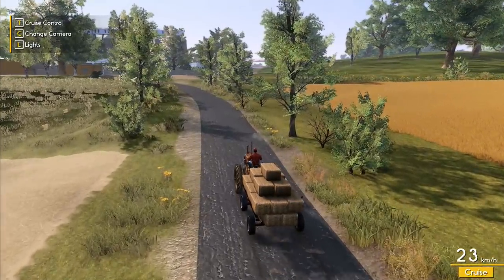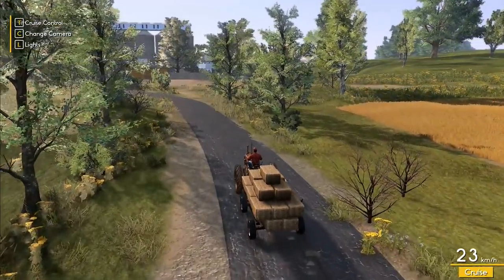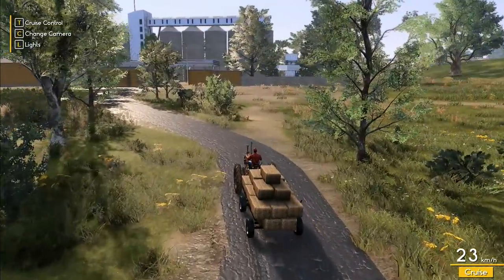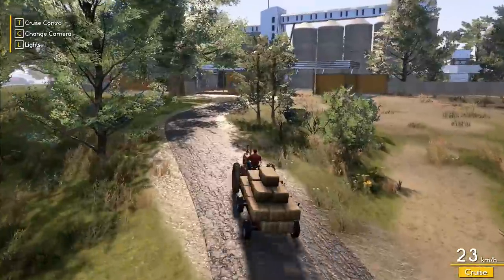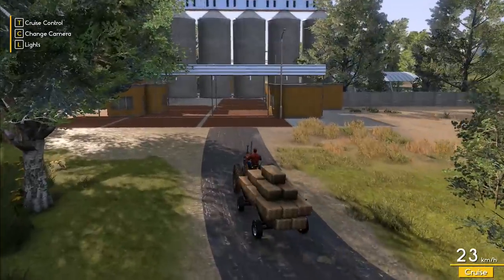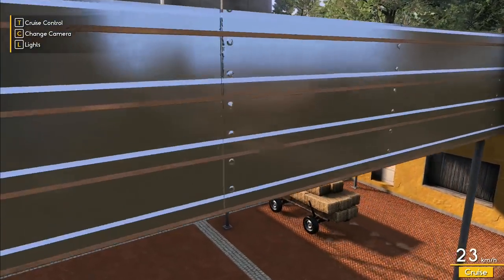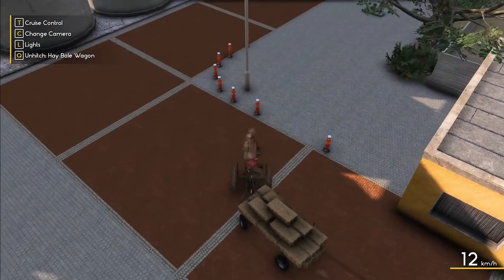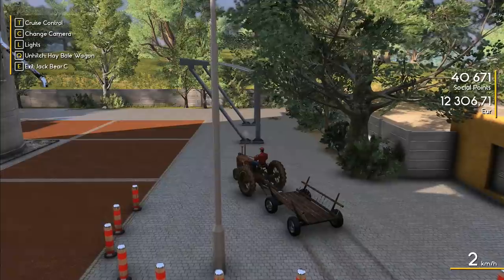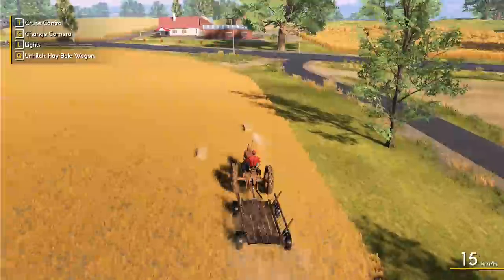If we use this tractor to haul the canola, that will add to our earnings. I think we've got two, maybe three loads worth of canola back at the yard - possibly more. I genuinely don't remember what we've got in the way of canola, so we'll have to go back and take a look. Let's sell - excellent! On we go again, at 12,000 now.